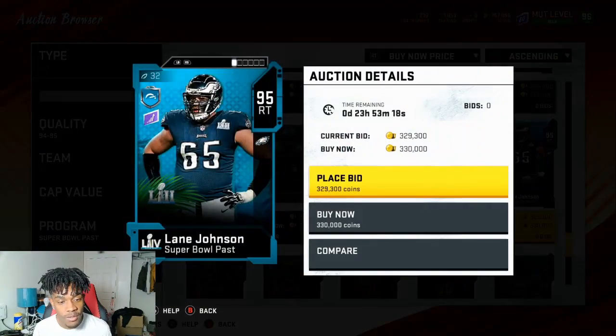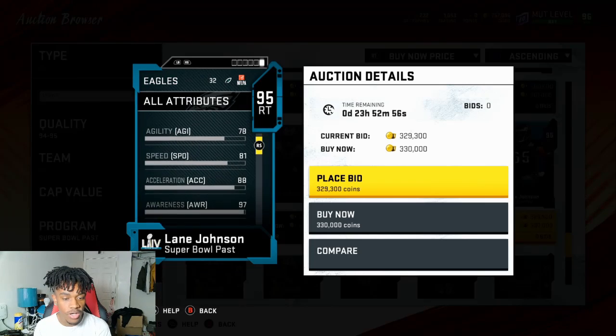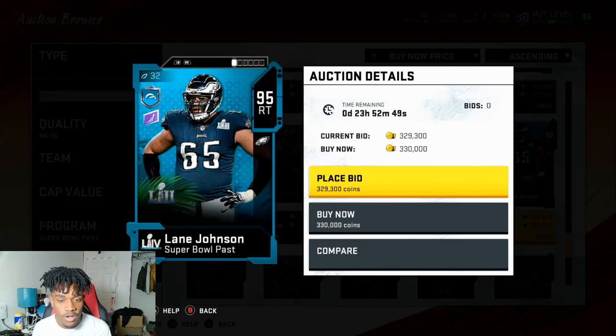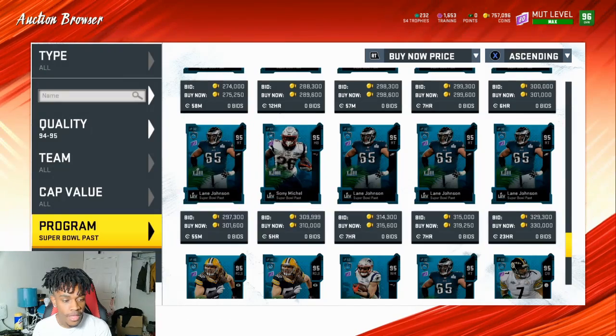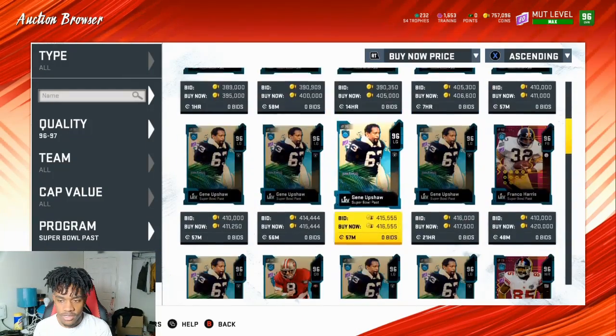Now we got the beast himself — Lane Johnson, 95 overall with 90 strength, 97 awareness, 92 pass block, 93 pass block power, 92 pass block finesse, 92 run block, 91 run block power, and 91 run block finesse. This card is coming to my team today — he's an absolute goon. I was really hoping he was going to get a card soon because he was one of my lowest overall linemen at 93, so now he's upgraded and really good.